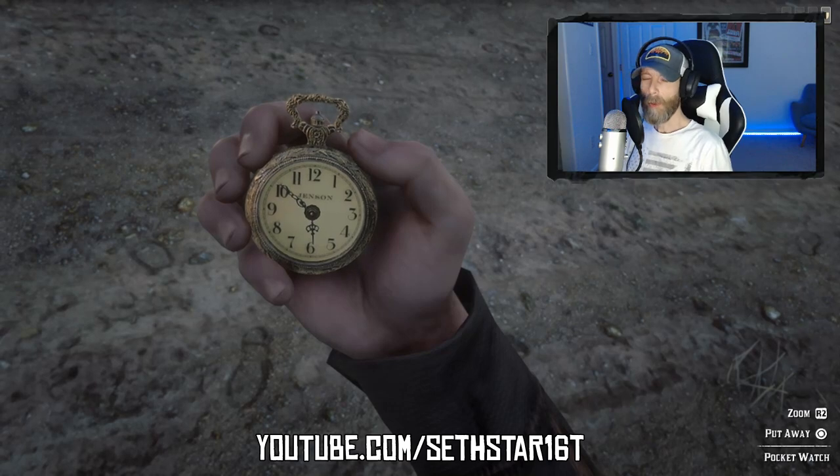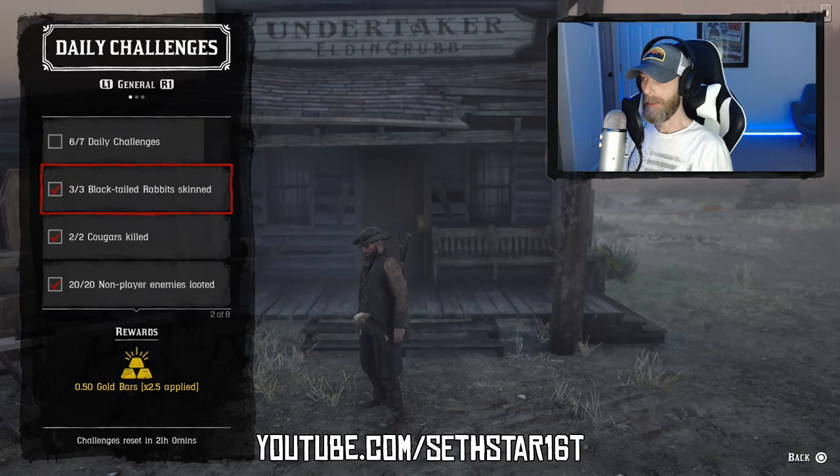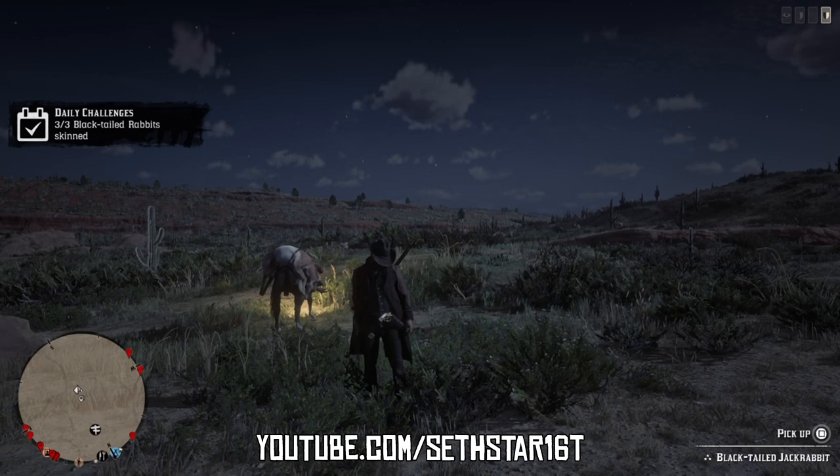60-second Red Dead Online daily challenge guide for October 12th, 2019. Number one: black-tailed rabbit skinned — found virtually everywhere on the map. Keep your eyes low to the ground and use your varmint rifle for quality kills.